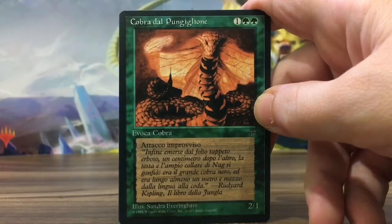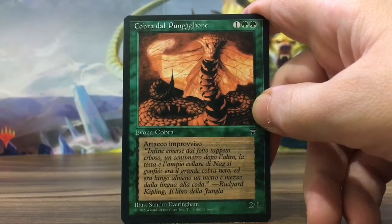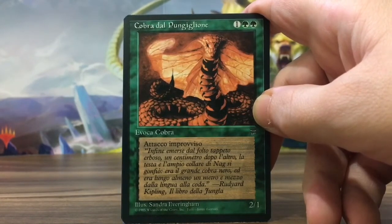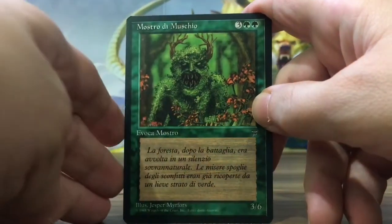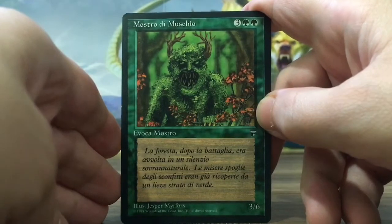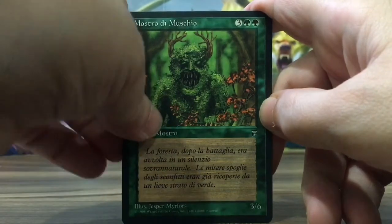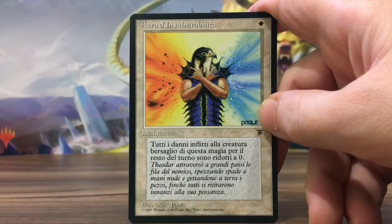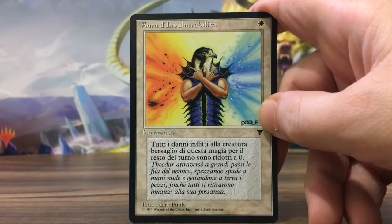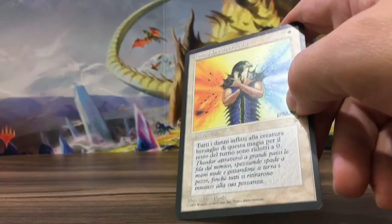It's truly amazing. It says Improvised Attack — I think it's First Strike. It's a 2/1. And the Moss Monster — my first illustration. It's so funny. An Indestructible Aura — which is worthless, except for the artwork.